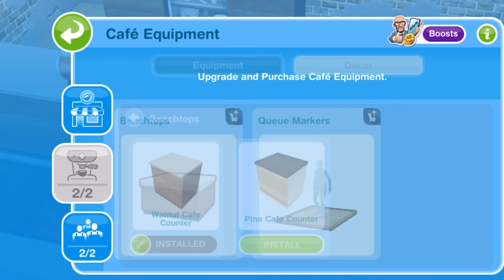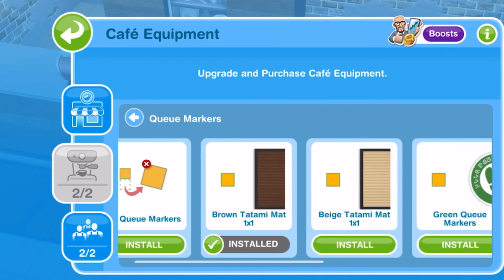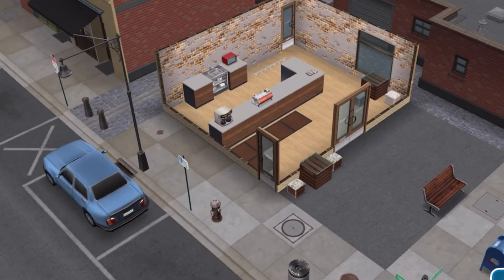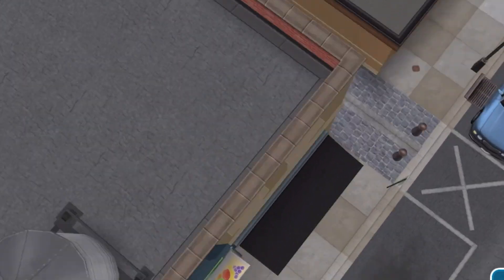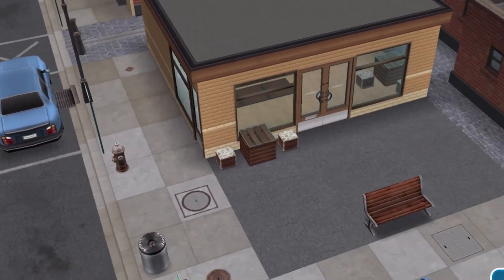In the decor menu there's a way to change your bench tops — there are two options right now, a walnut and a pine cafe counter, and it seems like you'll get more options as you progress. The queue markers can also be customized with a whole bunch of options. This adds a little bit of spice. Sims FreePlay is really about decorating and building, so I'm glad you can really customize your midtown cafe to your liking and add things from your inventory. I'm excited to play with that very soon — let me know in the comments if you love this new update!